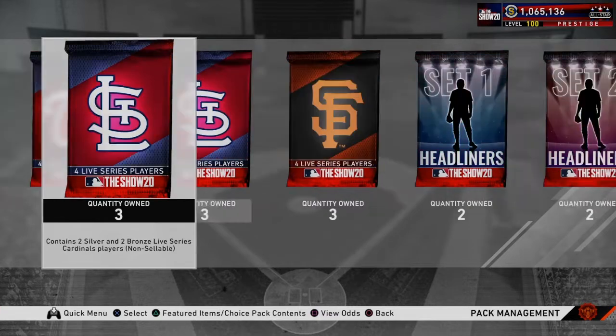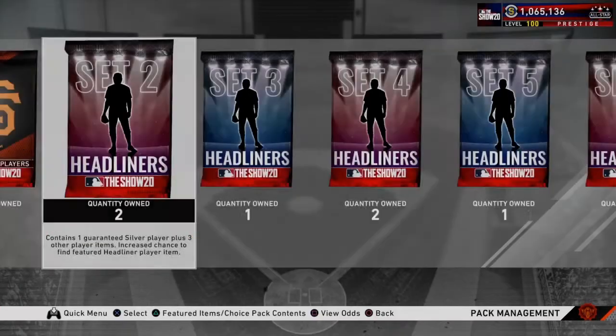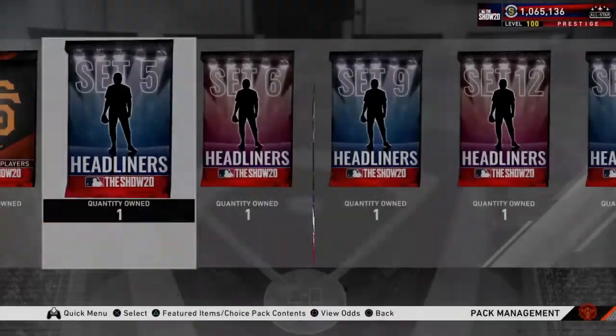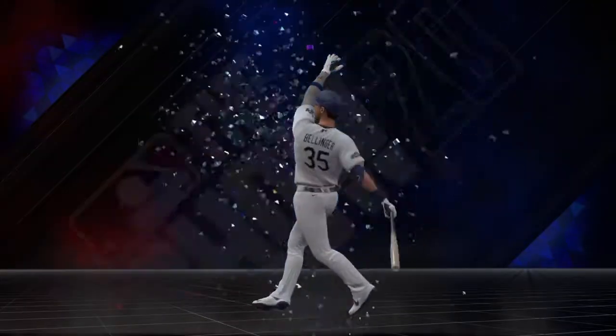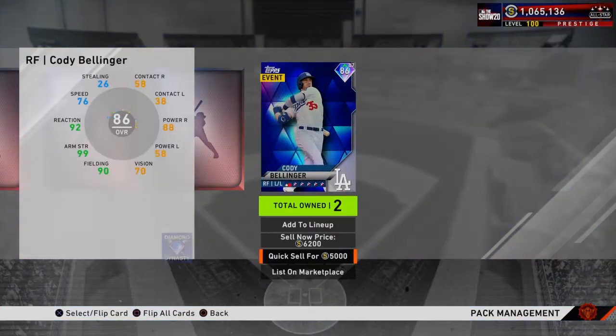We'll open these other packs at the end. Let's open the headliners — this is Jeff Bagwell. Nothing. Got a gold — Max Kepler. I think this is Jimmy Rollins; if I pull any of them it's probably going to help for stubs. This is for Johnny Bench. Ty Cobb. Got a diamond — a National League righty or lefty. Interesting — right fielder. Cody Bellinger! If this was July I'd be getting a lot of stubs, but he fell off so badly this year — he's literally 6.2K, back in July he was worth over a thousand.